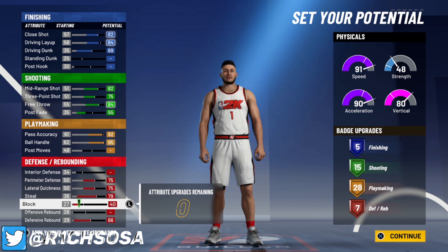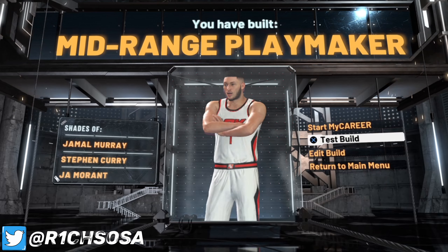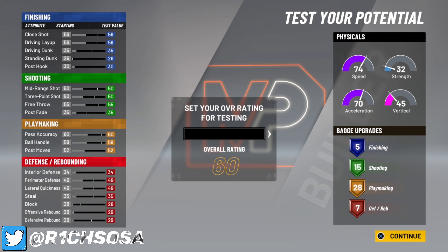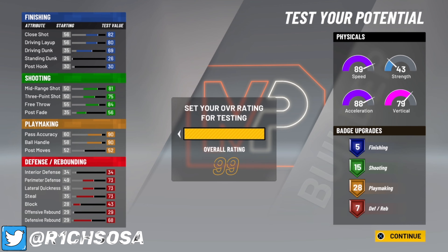Now let's check out the takeovers we get for this build. As you can see, we get playmaking, shot creating, and slashing. You can definitely make this build to get sharpshooting takeover if you want, but for this specific build I'm going to choose shot creating to make this build a better shooter. Look at the build name — we get a legit mid-range playmaker. This build is really oversized for a guard. You can definitely run point guard with this, and you can even choose the fastest speed to get 99 speed at 6'6". I didn't choose that because I want to be able to grab boards over centers and guards with that 80 vertical.